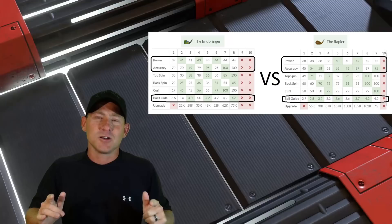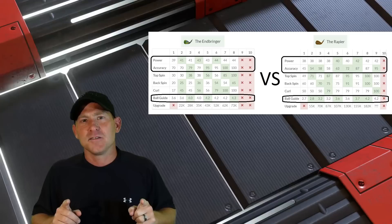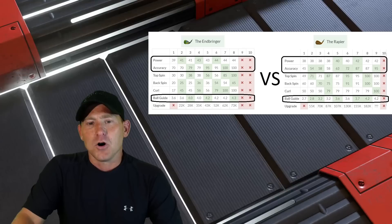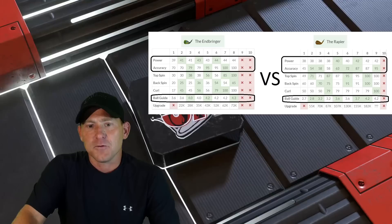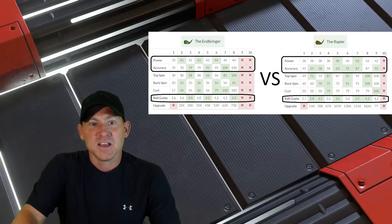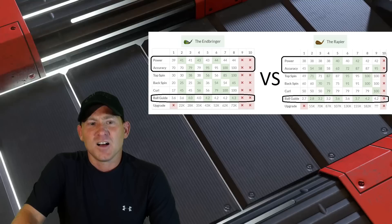Let's talk about the two clubs that probably get compared the most when it comes to wedges — the Inbringer versus the Rapier. I've got a chart here showing the comparison between the two across three categories: power, accuracy, and ball guide. When it comes to power, as soon as we unlock the Inbringer we get 39 in power. It takes until level five to get that kind of power with the Rapier. By the time the Inbringer is maxed out we get 44 in power; the Rapier has only 42 when completely maxed out.